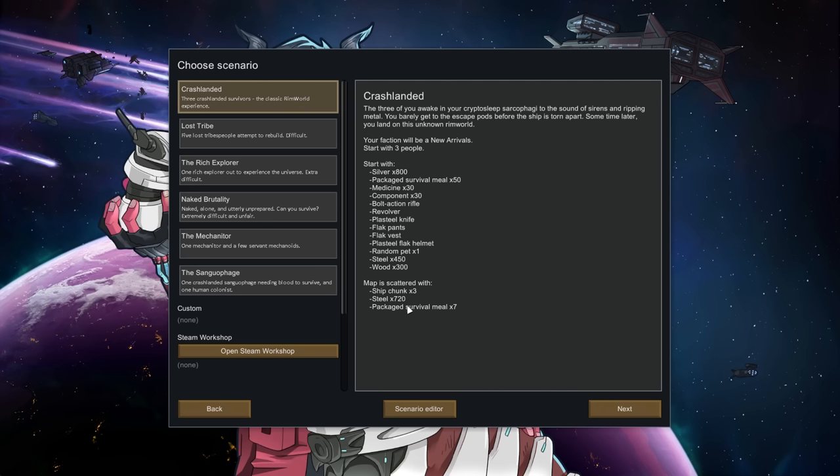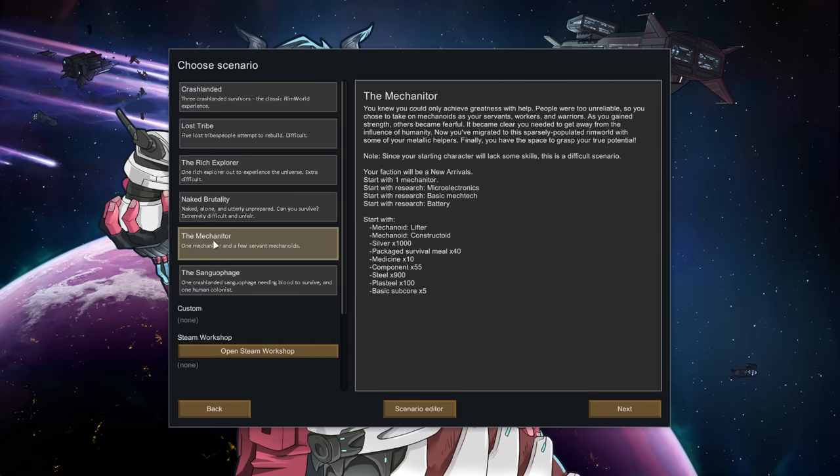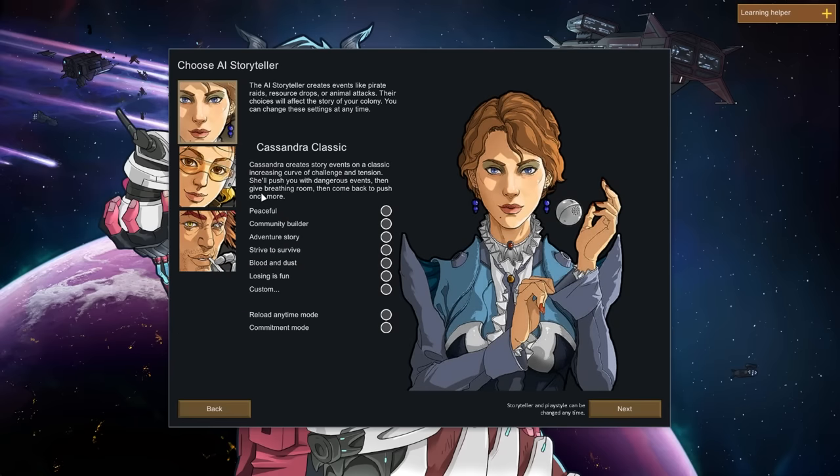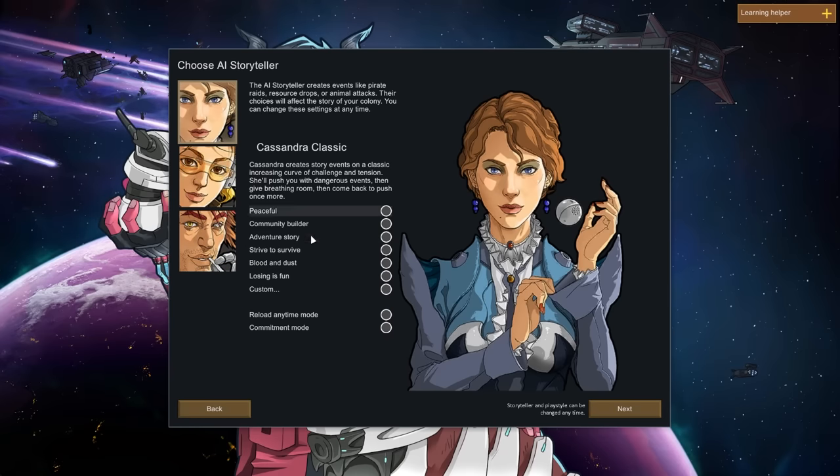I would assume those are ship chunks — the map is scattered with pieces of the ship. I almost read that as mech warrior. I guess there's a mech warrior mod now. I'm assuming classic Cassandra is the right choice here.